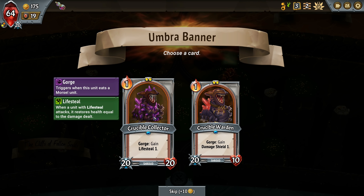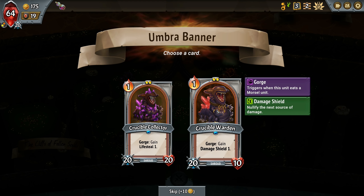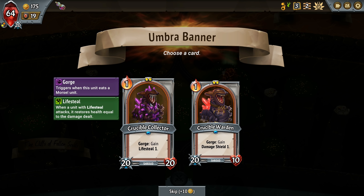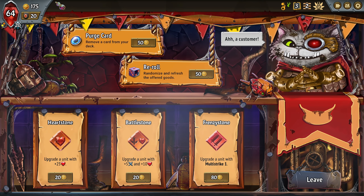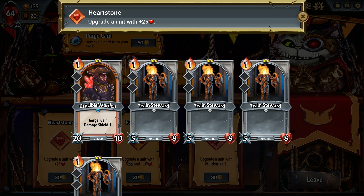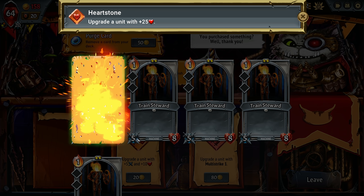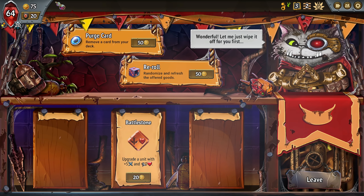Okay, so they have some tanky guys. When they gorge, they get extra lifesteal. And when they gorge, they get damage shield, which nullifies the next source of damage. That's actually really good. But the lifesteal, I don't know. If you can keep gorging and just stack these damage shields, that could work. You just got to keep this guy alive at the beginning. Let's go for it. Multi-strike unit. Maybe this guy. Let's make him a little bit tankier. And then we'll go multi-strike. And if we get an option to duplicate a card, that's a pretty decent option for us.